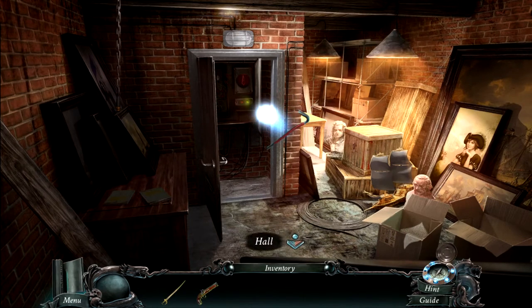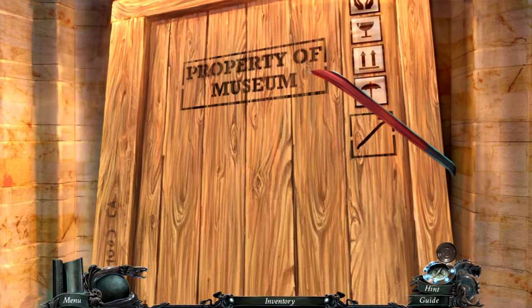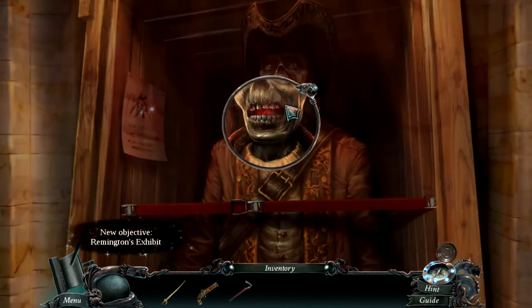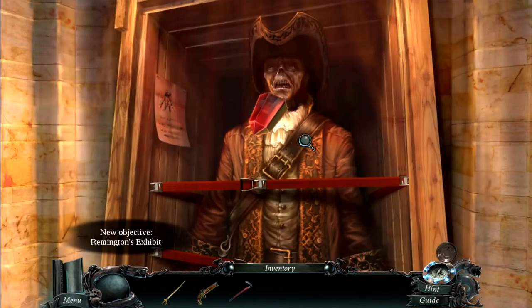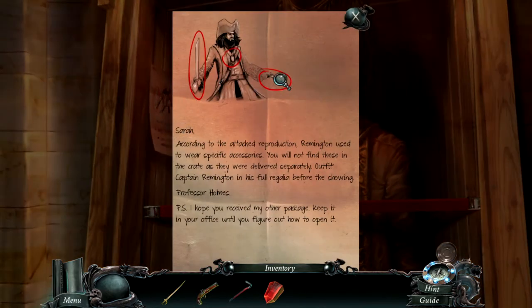There's a crowbar — was it there all the time? Did I just miss it? Oh my — look at that! Why would you pry a gem out of a mummy's mouth? 'Sarah, according to the attached reproduction, Remington used to wear specific accessories. You will not find these in the crate as they were delivered separately. Outfit Captain Remington in his full regalia before the showing. — Professor Holmes. P.S. I hope you received my other package; keep it in your office until you figure out how to open it.'